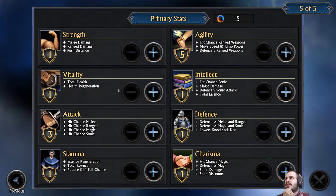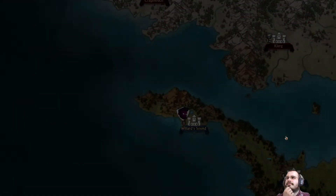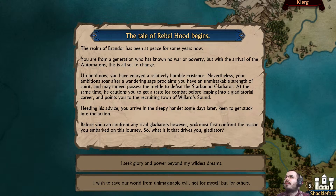A lot of stats. Generally they kind of do what you might think. This is very much an active element, so things are changing around. As an example, in a really recent patch, ranged damage got put into strength along with melee damage. So we're going to get a lot of strength here, a little bit of vitality, and a little bit of stamina. And then we can get started. Brandor is at peace, apparently, other than the whole Starbound Gladiator coming to murder us all. Apparently we are the chosen one, so we're going to get started on our adventure.